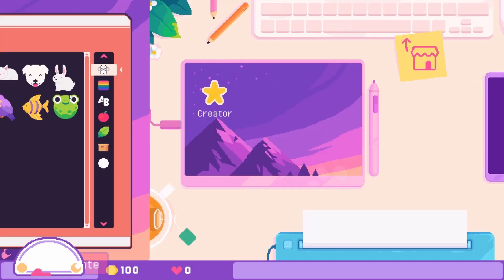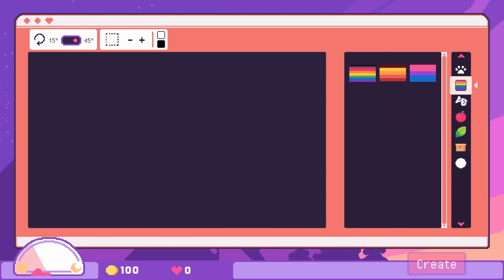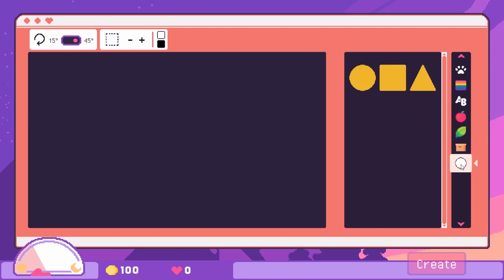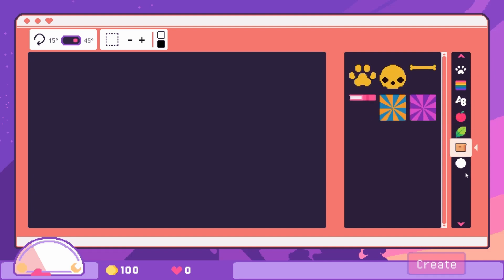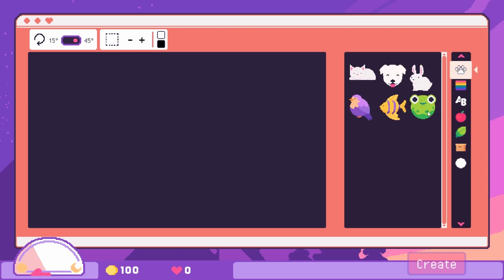We have a bunch of different options here, I'm just going to click through and take a look at what's available. By the way, I'll have a link for this game in the description if you're interested. It looks like it's going to be really cute. I'm trying to think of some ideas — okay, I think I want to use the frog.